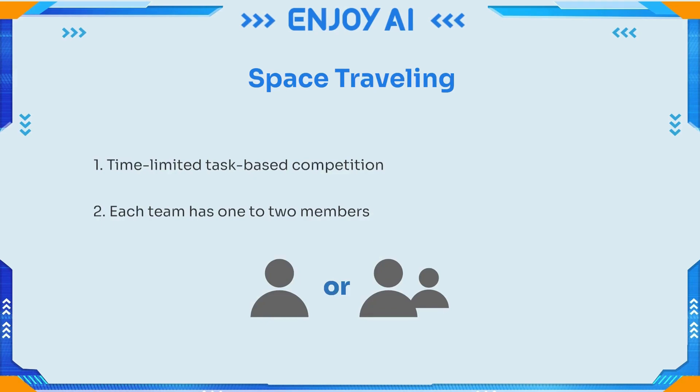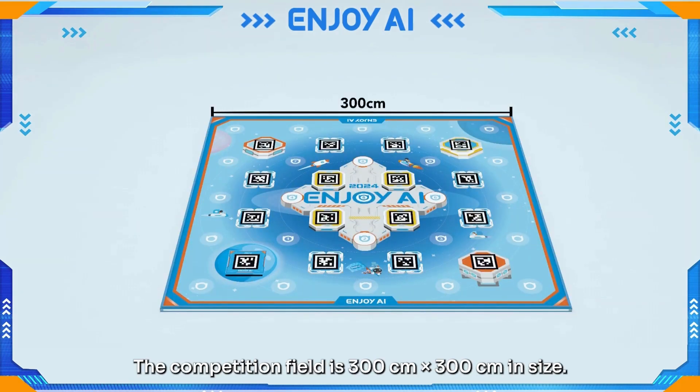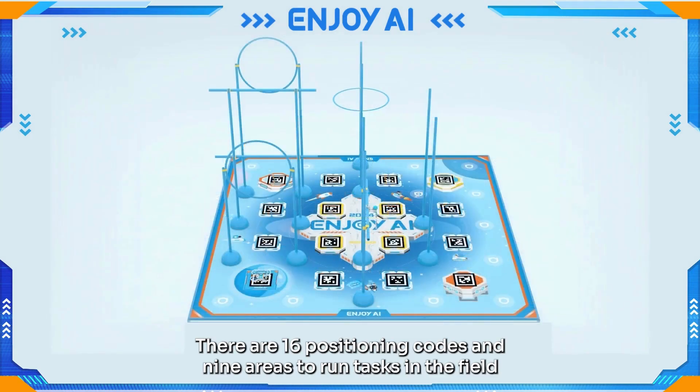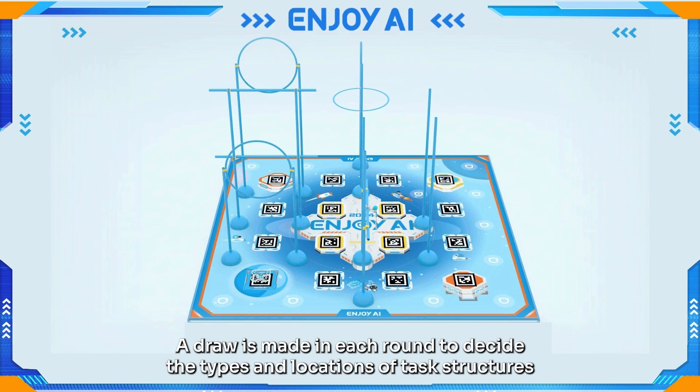Each team has 1 to 2 members. The competition field is 300 cm x 300 cm in size. The drone base is in the lower left corner and is 30 cm x 30 cm in size. There are 16 positioning codes and 9 areas to run tasks in the field. A draw is made in each round to decide the types and locations of task structures.